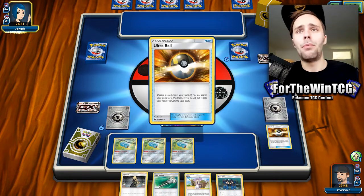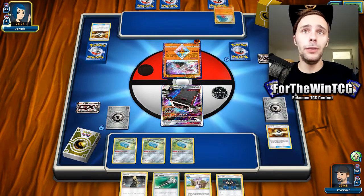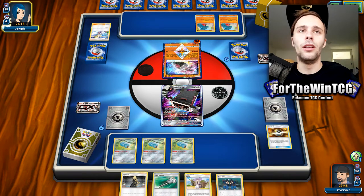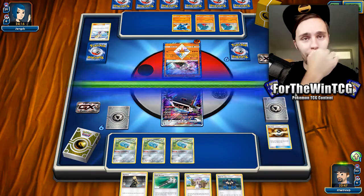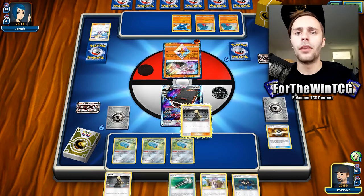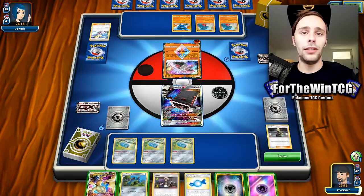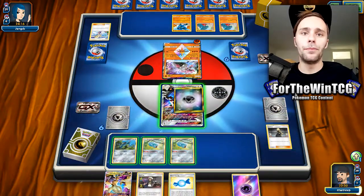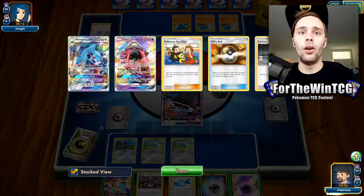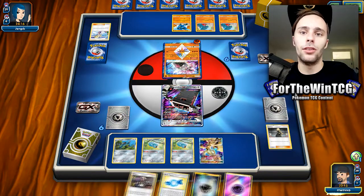We've started with Stack Attacker again, which is one of the worst ones to start with. We want to make sure we get Metagrosses out so at least Stack Attacker can do something. With its high Retreat cost and only two Switches, it's a bit of a pain. They're attaching to Diancy — maybe they're preparing for a retreat, or all they need is an Escape Board. We are playing Garchomp. Need to be careful when we knock them out because Lance Prism Star is lurking. We now have a Metang, so we don't need the Rare Candy combo for at least one Pokemon.